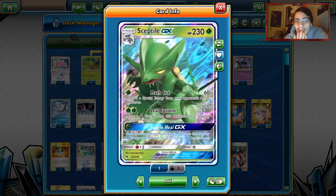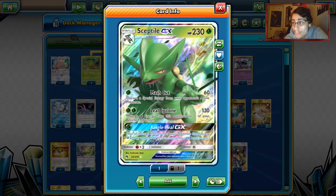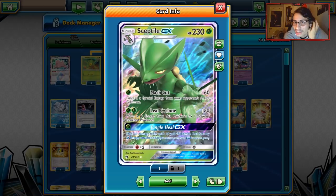Leaf Cyclone does 130 damage and moves a Grass energy from the defending Pokémon to your own. 130 damage hits good numbers against Baby Buzzwole, and the energy movement is huge — if you're playing against Gardevoir, Leaf Cyclone saves your energy from getting KO'd. Then you have Jungle Heal, which heals all damage from each Pokémon that has any Grass energy on them — a great GX attack that can be devastating late game.